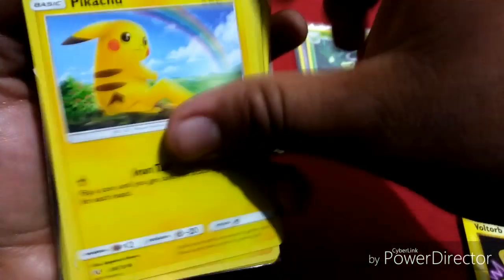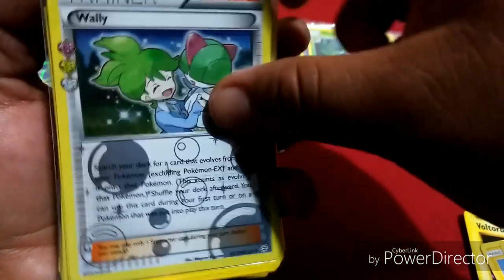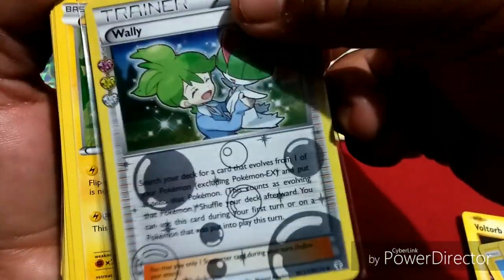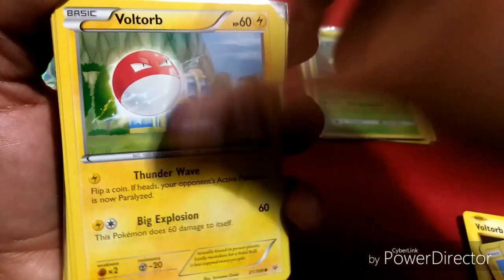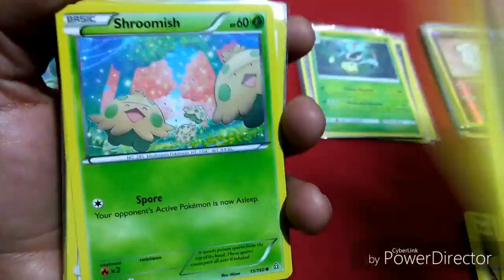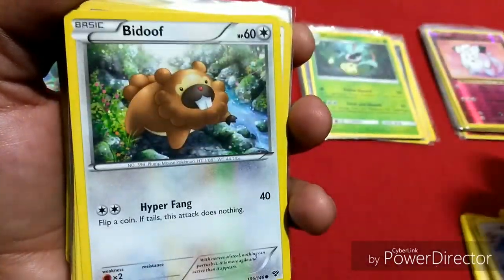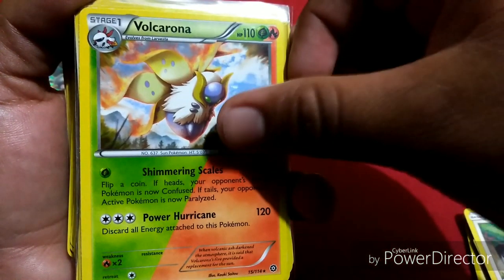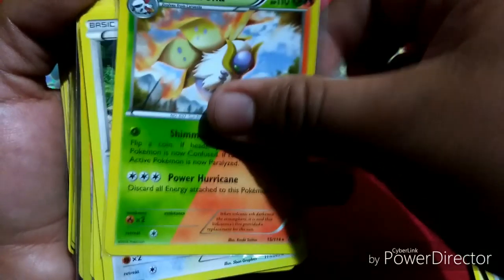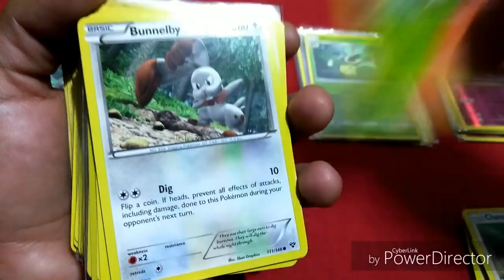Alright so that's it for the first half, let's start with the other one. Alright let's start with the second half — we got Voltorb, we got a Pikachu, another Pikachu. Electrode, we got a holo trainer — Wally. Voltorb, Flaaffy, Flaaffy, Alolan Graveler. Electabuzz, Shoomish, Watchog — I got a Chansey.